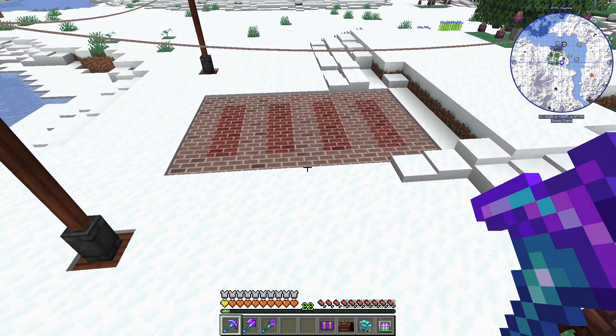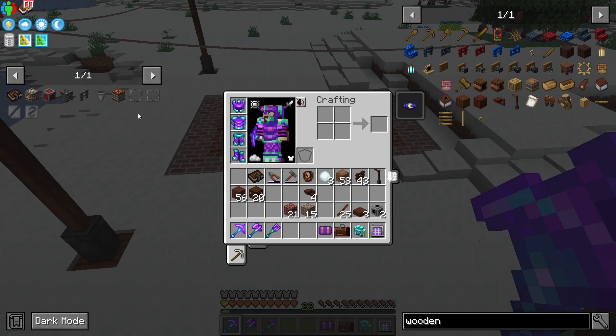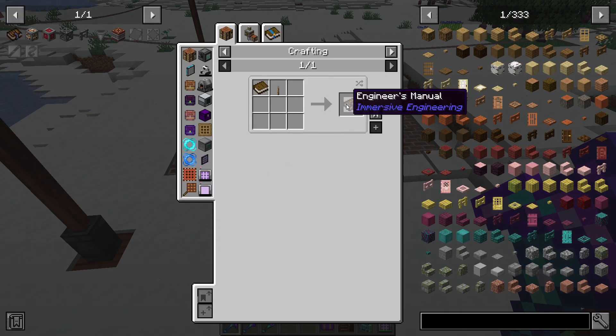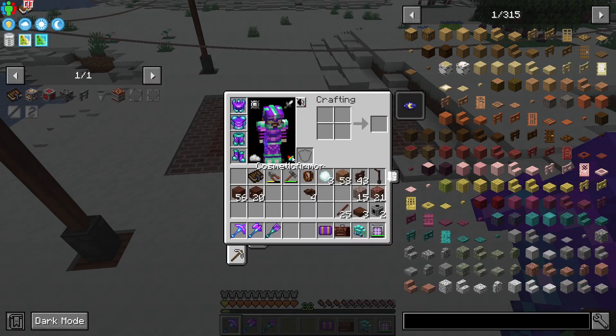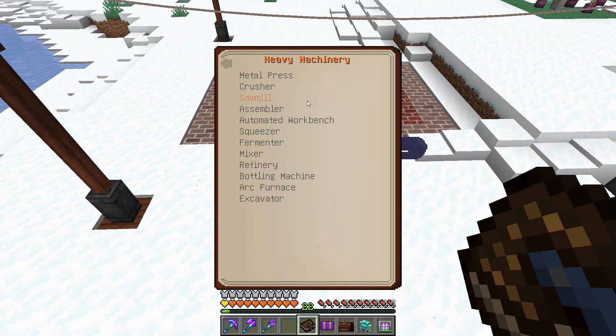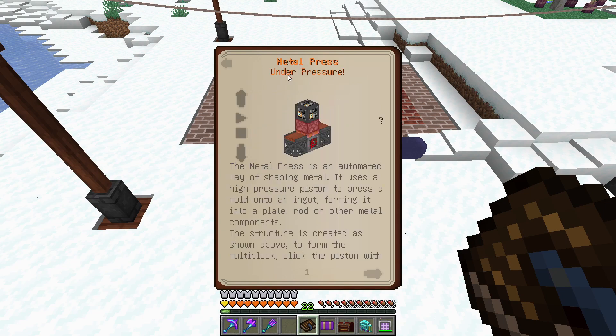Here's a little teaser for the rest of the episode: we're not just going to make one, we're going to make four, because there are four different molds for four different items that the Metal Press can make. Just like last episode, we start with the Engineer's Manual — it's a book and a lever. Inside the book, if we go to Heavy Machinery, the very first option is going to be the Metal Press.